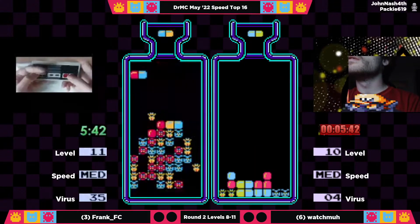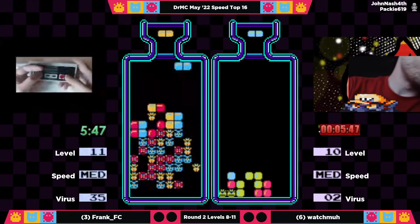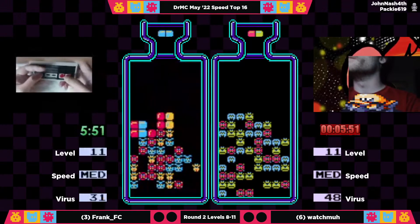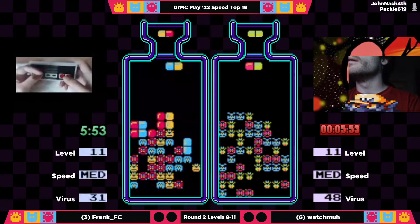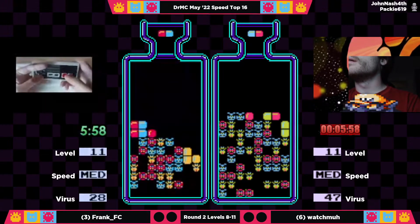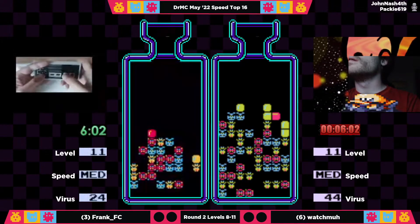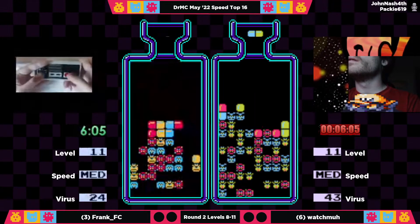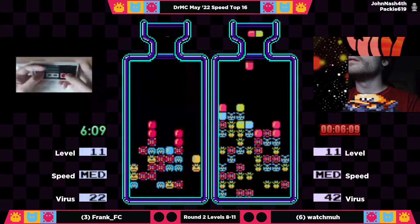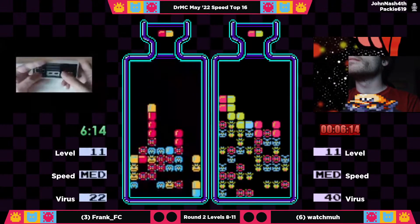Nice drop combos from Watchma, and he's just about out of level 10. Level 10 took him about a minute 30 — that's really good. He's actually managed to close the gap from about 30 viruses to 17, which is pretty remarkable against an opponent like Frank. That was just Watchma torching through level 10 — exactly what you want to do in this situation. Just shift gears, go in a different direction, and adapt.